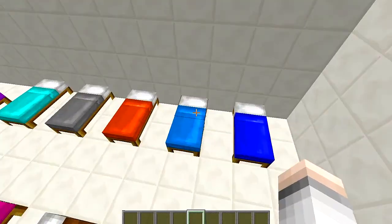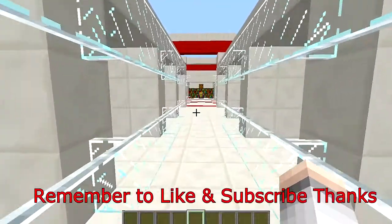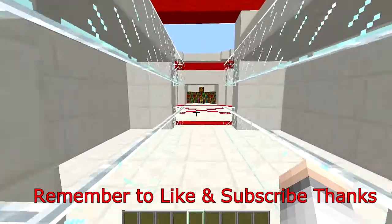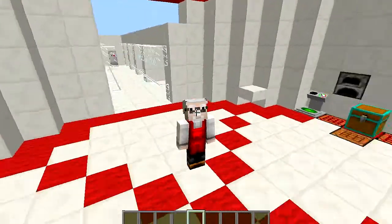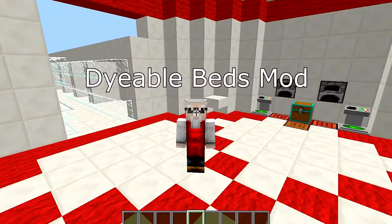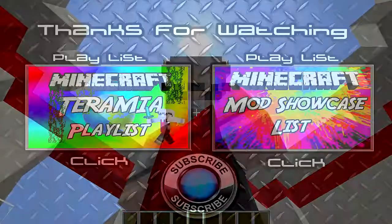Pretty cool looking, to be honest with you — not bad at all. And that's all there is to it. Nice little simple mod. Like I say, you decorate your rooms — now your orange room if orange is your thing, or your green room if green is your thing, and now you can put your green bed in there. There'll be a download link in the description. Thank you very much for watching, take care, have a nice day, and I'll see you in the next one. Bye!